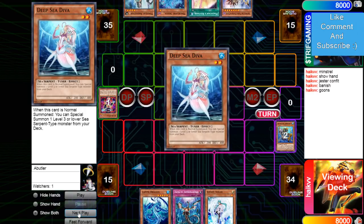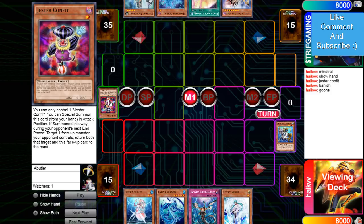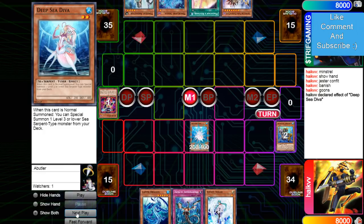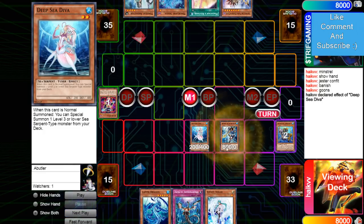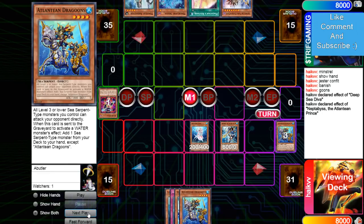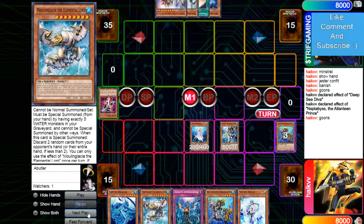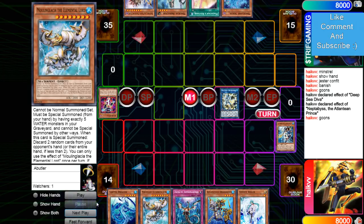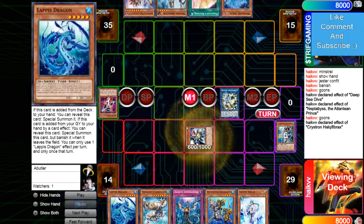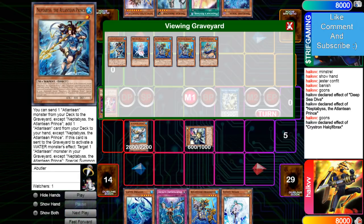Goons effect — since there's no hand traps, he wants to hit the worst card in hand so that Moon Glacier can hit the best cards in hand. Adds D.Va, summons D.Va, brings out Prince. Send Goons, add Goons, Goons effect, add Moon Glacier. Makes Needle, Needle effect brings out O-Lion. Special adds Moon Glacier.